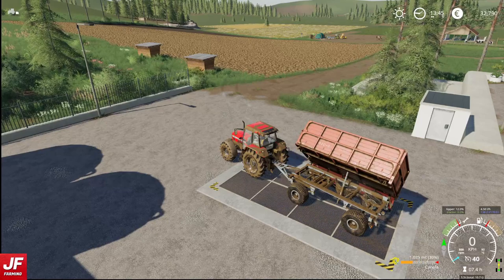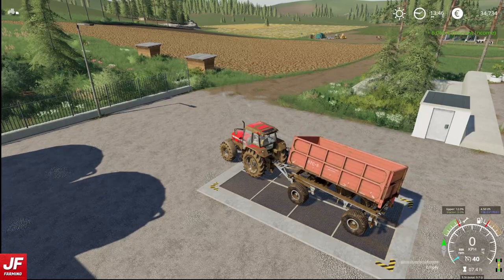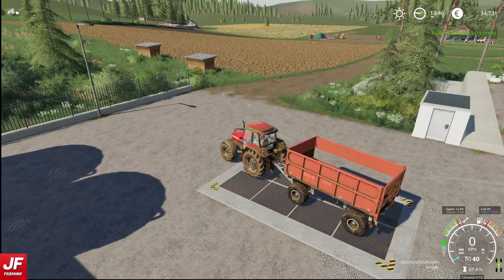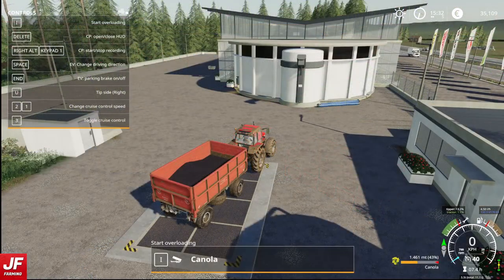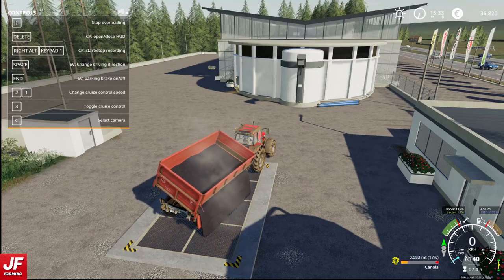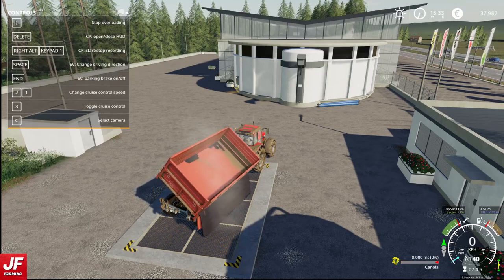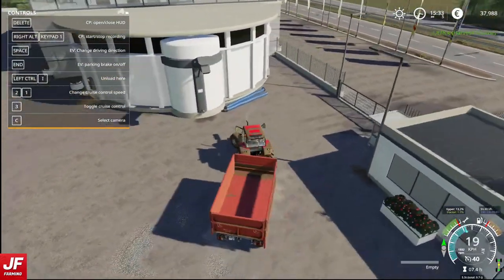We've got enough canola done on screen now, so I'll finish it all off off-screen and when I come back we can do a little bit of straw. But first let's get this sold and see how our balance is doing. Considering we paid our 5000 euro loan payment today, we're actually doing very, very well - 6056. The field is done and this is what we have left - just under 1.5 tons. We'll get that sold. There we go - very nice. Just shy of 38,000.